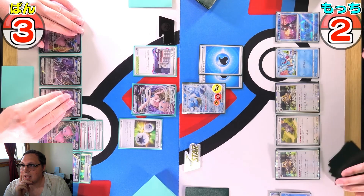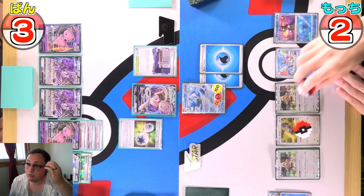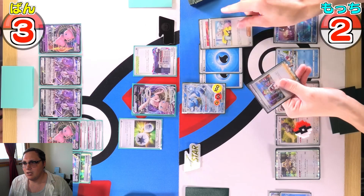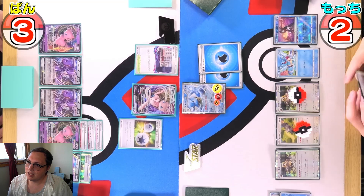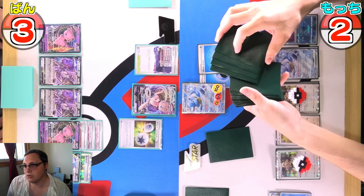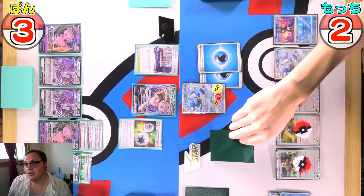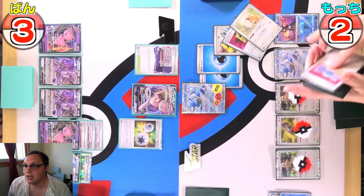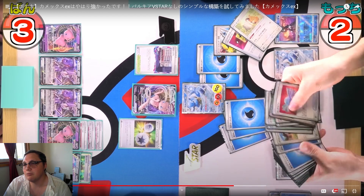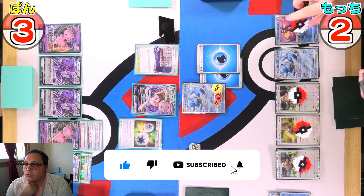Blastoise player uses Squovert to put their whole hand to the bottom and draw one card, then Industrious Incisors to draw four more — essentially a brand new hand. Ultra Balling away an Irida and an Iono to grab a Blastoise Rare Candy — Rare Candying Blastoise right up. Industrious Incisors again for four cards, Ultra Balling a Bidoof and a Battle VIP Pass to use Superior Energy Restoration — discarding two cards to draw up to four energies — grabbing four Water energies.